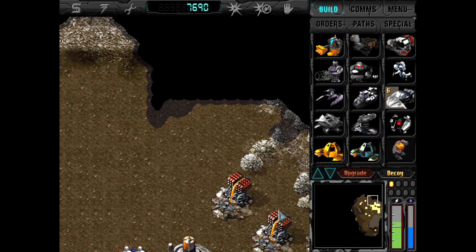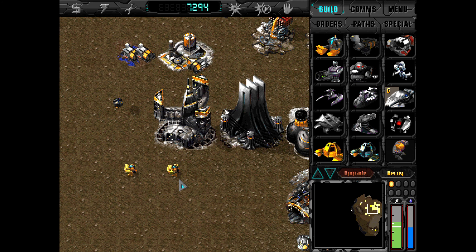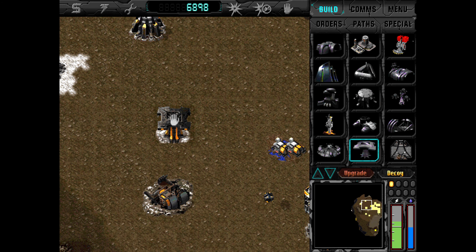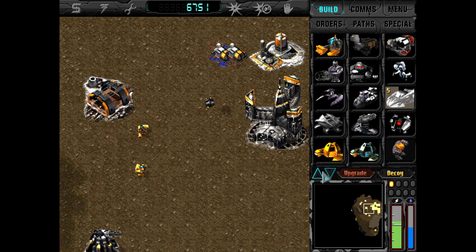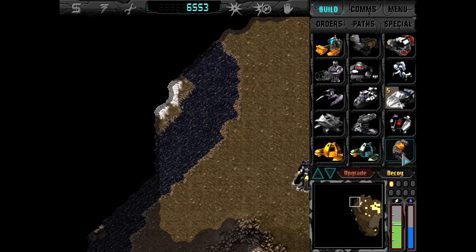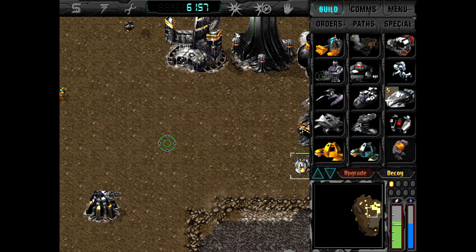So Osiris controls this half of the map — we'll see what we do about that. Rearming deck here, let's build one here. The Fury looks so puny in this particular image — it just looks tiny, which I think is kind of funny, actually.